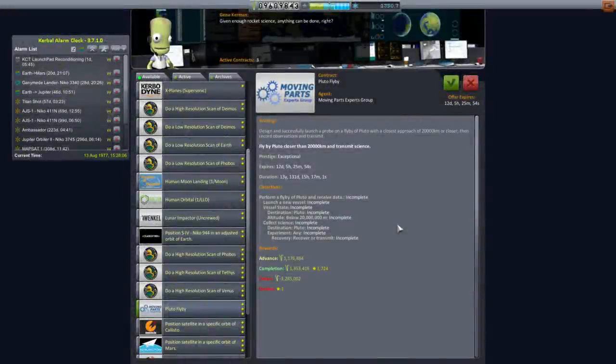Hello everyone, and welcome back to my Realism Overhaul series in Kerbal Space Program 1.1.3. In this episode, we continue with the Voyager Window launches, and people have been urging me to try this Pluto flyby. They insist that it is good timing. Well, it is a risk, especially because the duration is not that long.